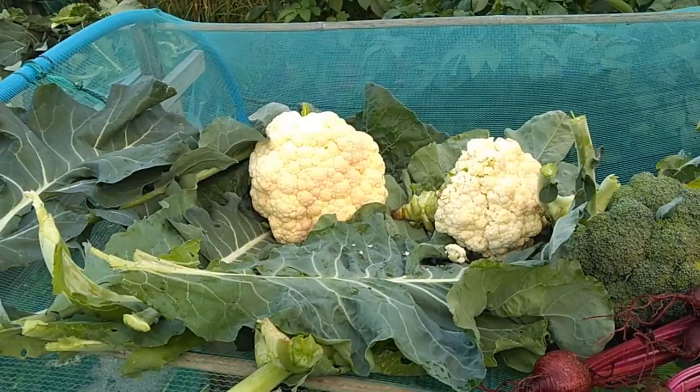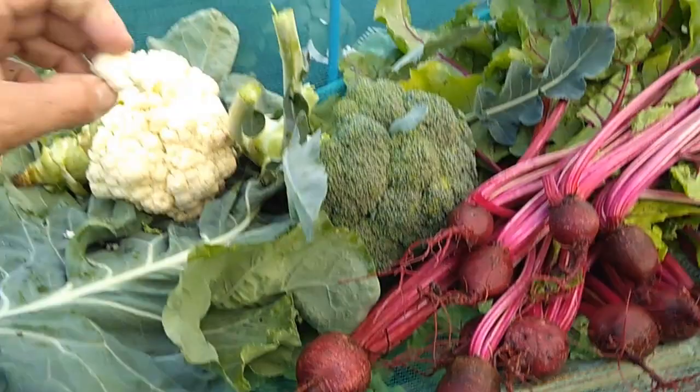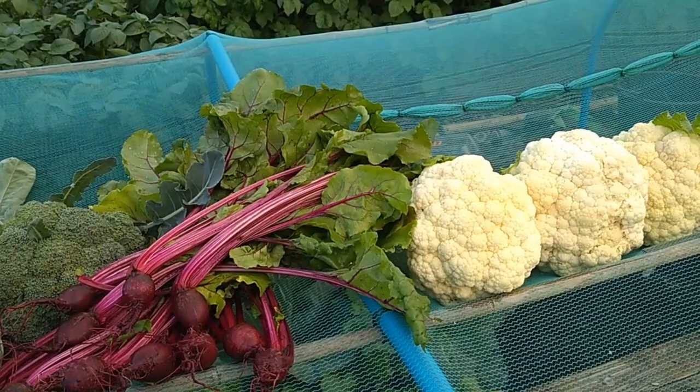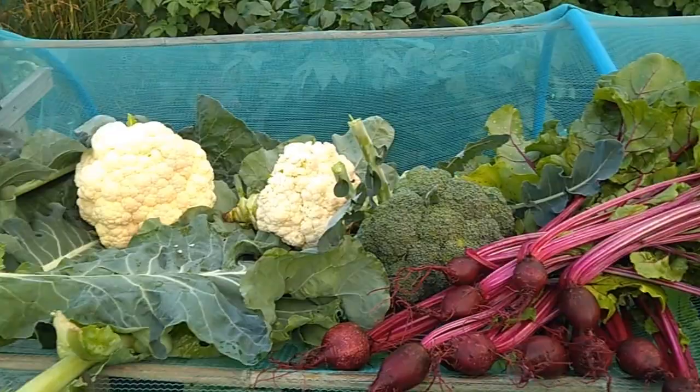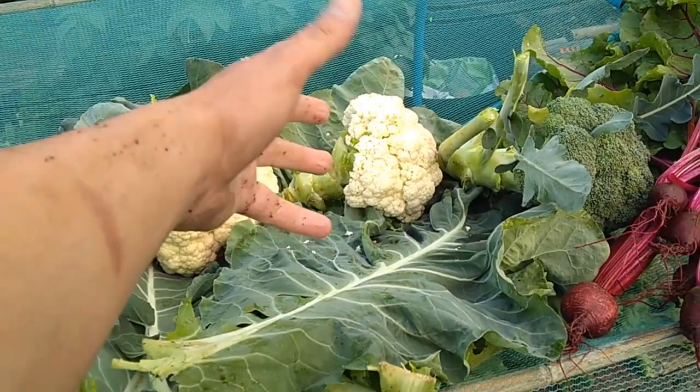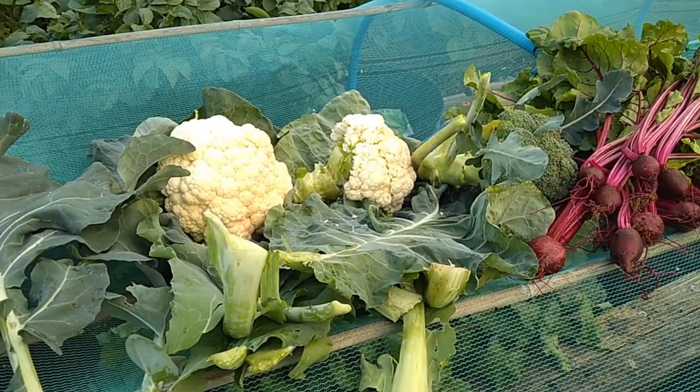I'm going to eat that right now - it's good, it's nice and sweet. This is where my kids get it from, I'm always chomping. So we'll get those home, get them prepped up. We may be eating that one this weekend with our meals. The rest of it's going to be parboiled and then thrown into ice water - Kelly Bramble knows what she's doing - throw it into ice water and then get it into the freezer bags and freeze it up.